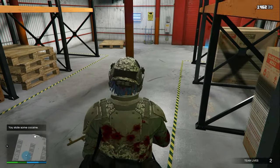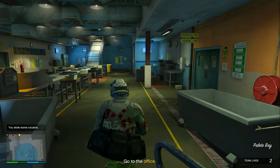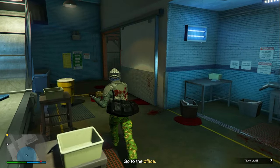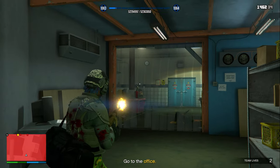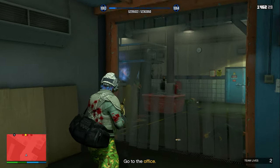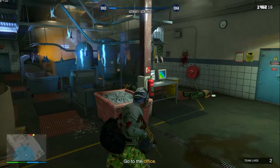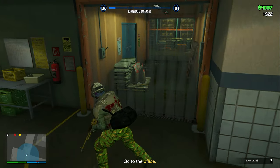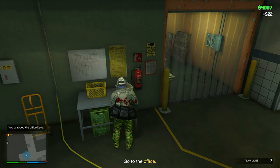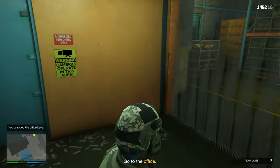The safe is the next target — you know what to do. This is the second table where the office keys can possibly spawn, and as you can see, they were there for me this time.